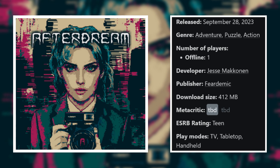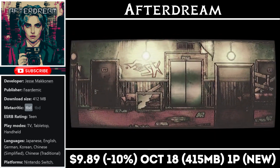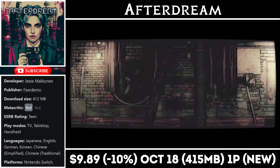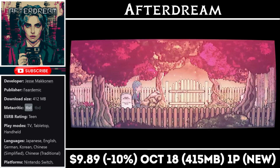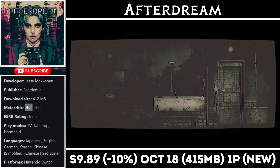After Dream is a single player 2D puzzle-style adventure game. The story blends reality and fiction and lets you interact with different things you find, with the help of your camera, as you search for clues or items to solve puzzles and riddles. The story is really the highlight here, along with a great soundtrack and overall sound design that helps immerse the player into the world. Right now it's on sale for just $9.89 — this is a brand new game and the deal ends on the 18th. You'll need a little over 400MB for the install.